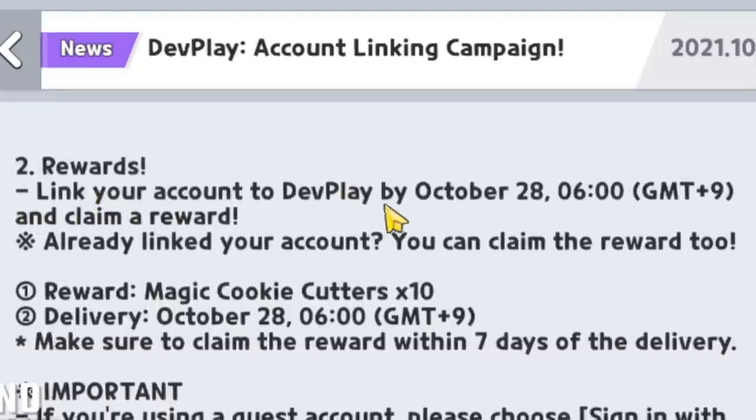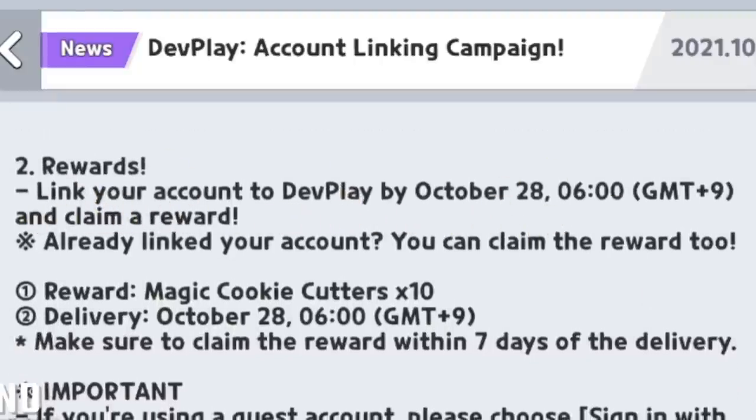Alright, rewards. Link your account to Dev Play by October 28th — so we have about 12 days, both in the United States and in Asia. If you have already linked your Google, Apple, or Facebook account, you don't need to do anything — you will automatically claim the reward.